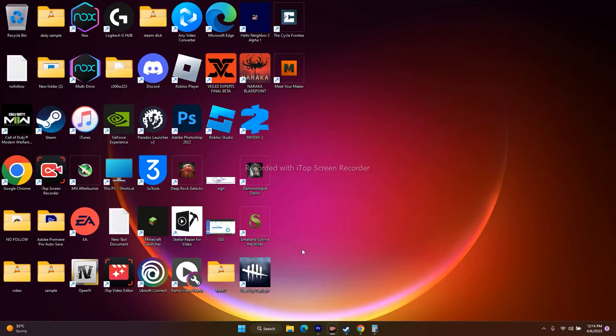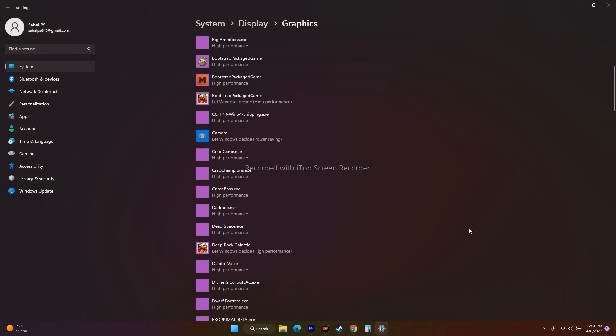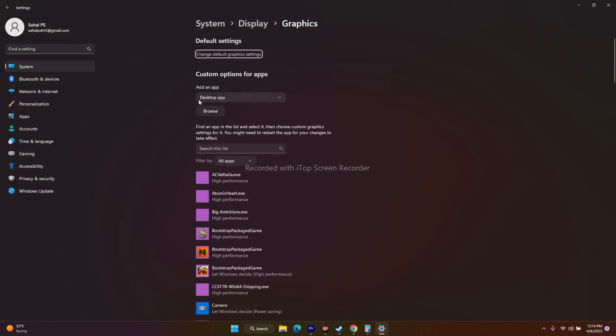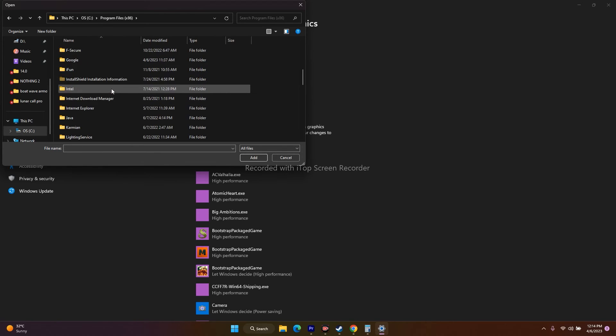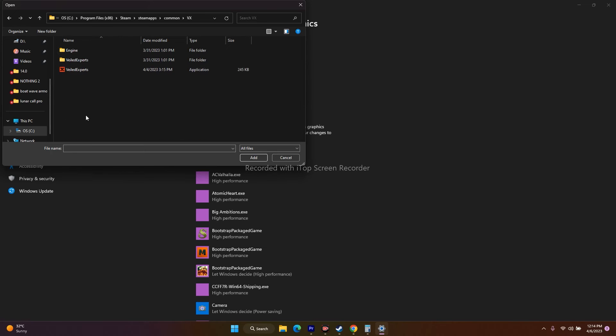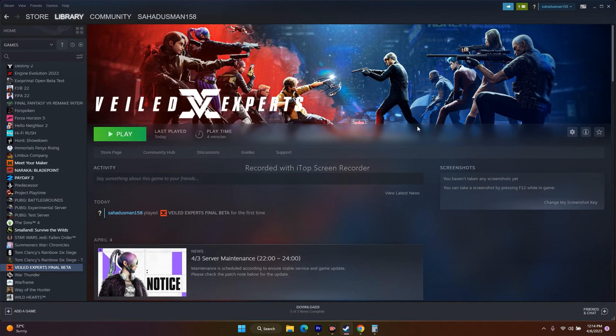The next step is to run the game on the dedicated graphics card. Go to Search and open Graphics Settings. Add the game by clicking Browse, navigate to This PC > Local Disk C > Program Files (x86) > Steam > SteamApps > Common, find the Wild Experts folder, select the executable and add it. Once added, click Options, change the setting from the default to High Performance, click Save, and try to play the game. This has worked for many users across many games.